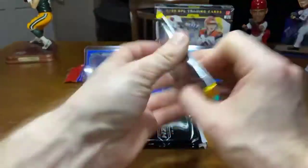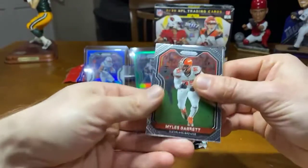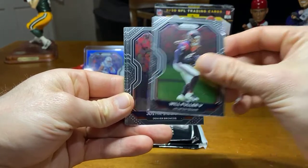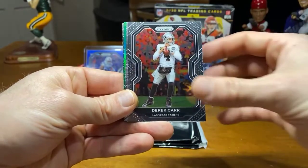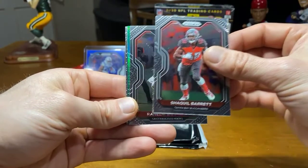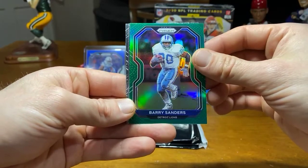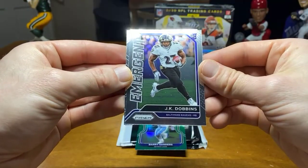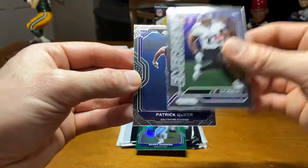We got two cellos left, guys, and Omega. Let's make these good. Justin Simmons. Brandon Graham. Derek Carr. Trey Flowers. We're getting closer to that green right behind Mustard — we have green Barry Sanders. Man, that's nice. And J.K. Dobbins emergent. And I'm sure we got another rook — yep, Patrick Queen. Back-to-back Ravens. Nice.